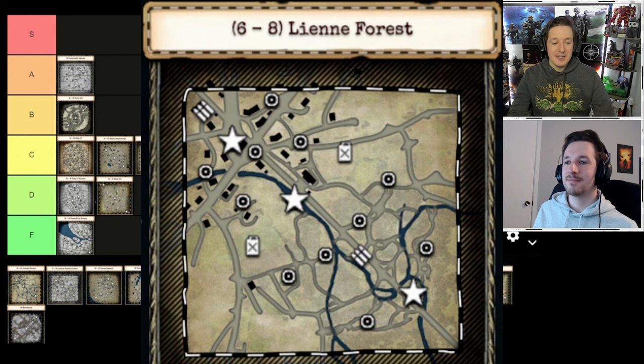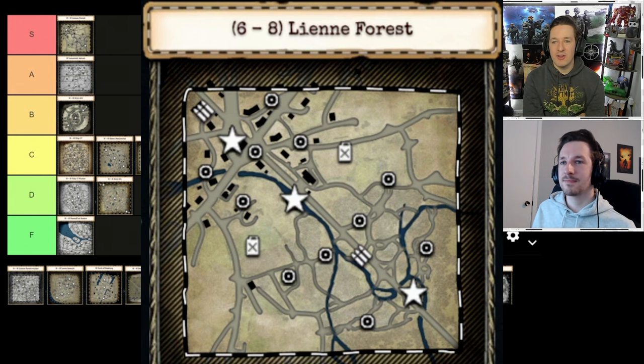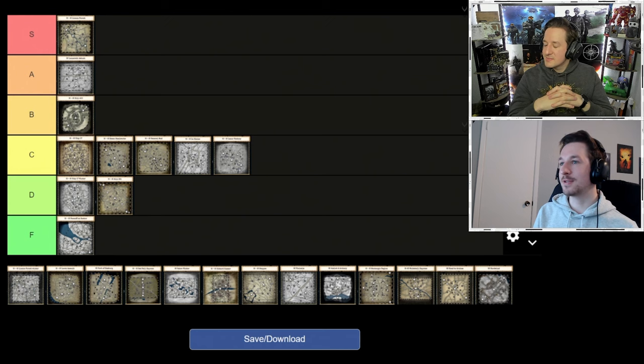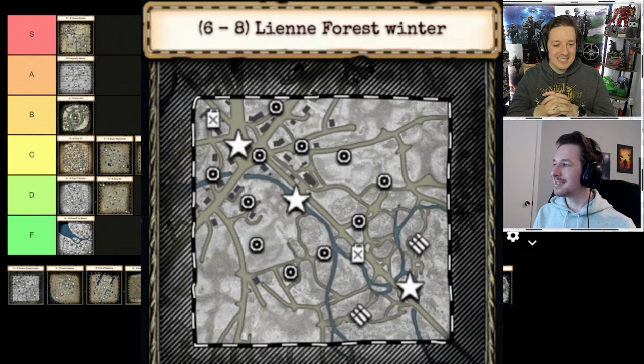Leanne Forest is an easy S tier. The city area, forest area, and middle are all distinct and different — it doesn't feel like one side is overpowered. You can close off the forest or city from both angles. Middle usually drags out to a long-range tank destroyer fight, and you can do a heavy infantry push or a tank charge through the Ardennes. Every area is unique with a big open center, close-in city on one side, and forest on the other.